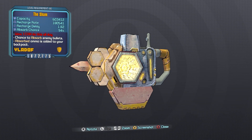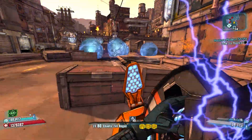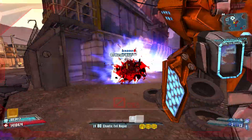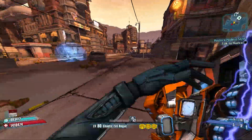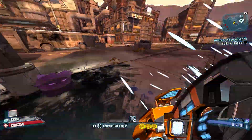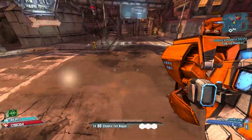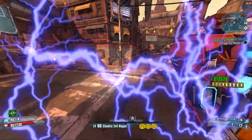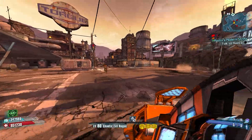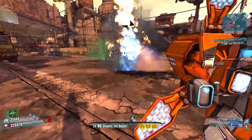At number 8, let's talk about the Sham — yeah, the 94% Sham. I want it back, not because we necessarily need a super high absorb shield, but because I want something to chase in Borderlands 3. I would love to see another Bunker-like boss, maybe in a raid version, that can drop the Sham. Depending on the parts, it could have as low as a 77% absorb chance or as high as a 94% absorb chance.